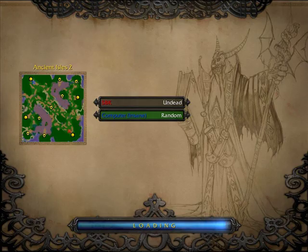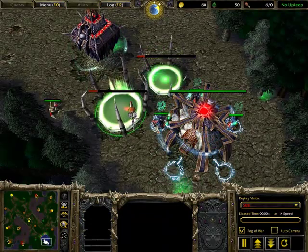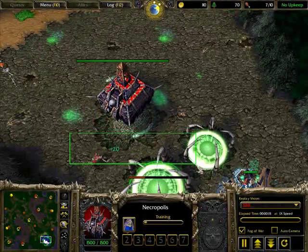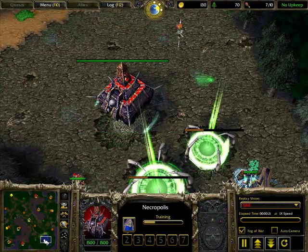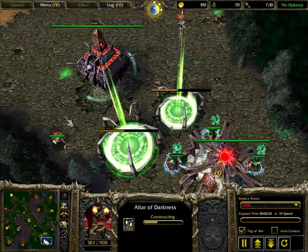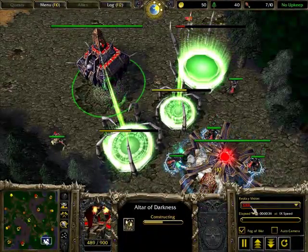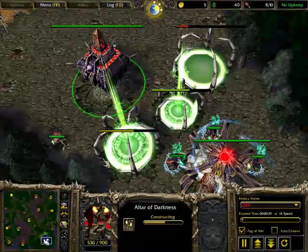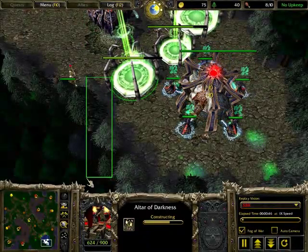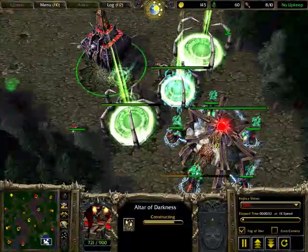This is the four o'clock spot on Ancient Isles. I'll put my altar right next to a tree — notice these trees can never get chopped down by your ghouls. This is part of the reason why I put my graveyard way out there, so these trees will never get touched.